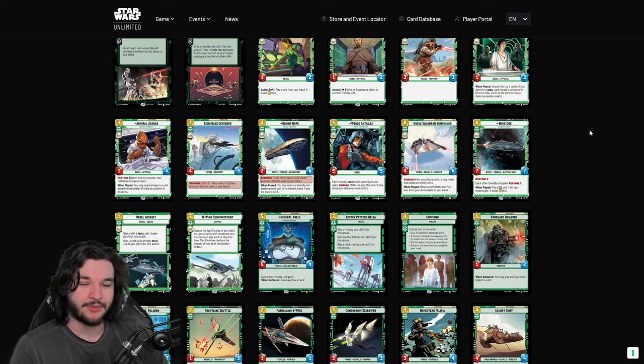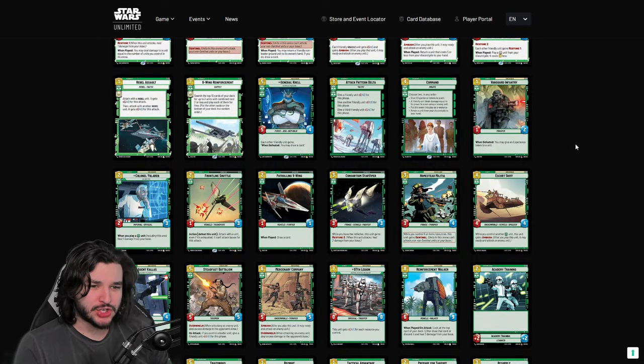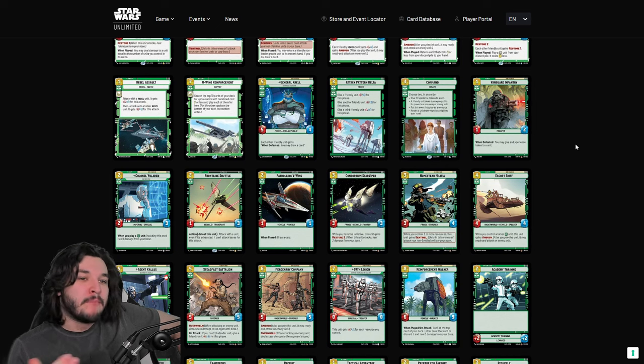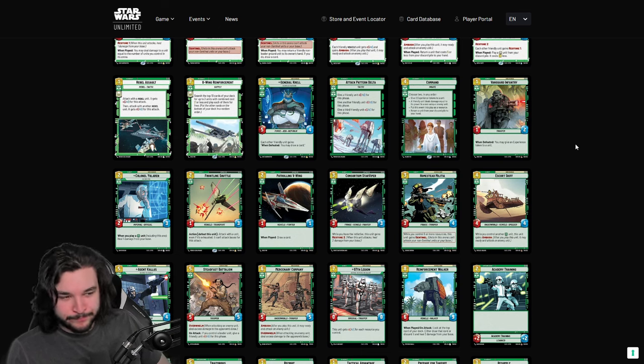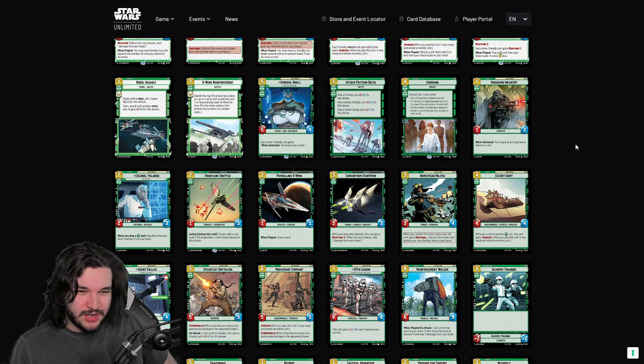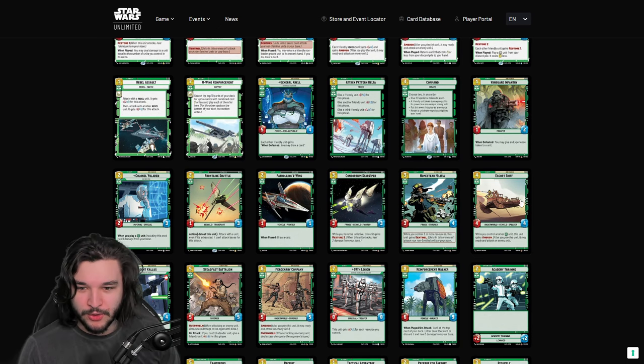Now for the neutral Command cards — first is Vanguard Infantry, and I'm not a huge fan. A 1/2 body is an extremely poor option; if it were a 2/2 I'd like it more. If you play this on turn one without another one-drop, your opponent can just kill it if they have the initiative. With initiative it might hit for one damage and make your 2/3 into a 4/4 momentarily, which is somewhat relevant — just not super powerful.